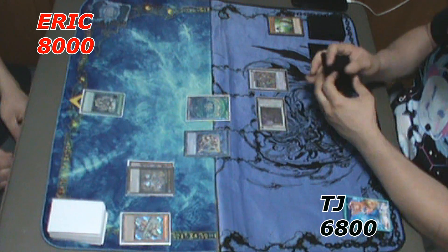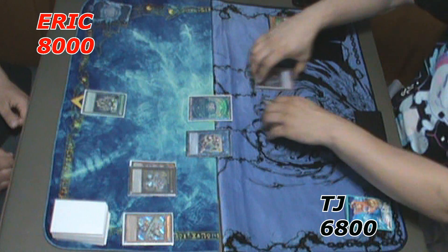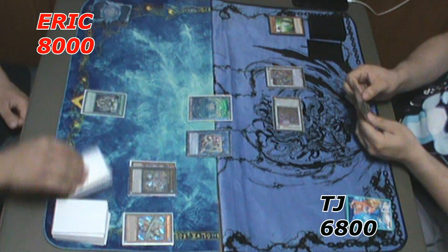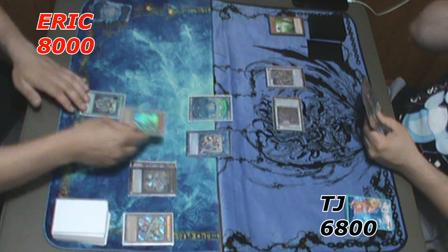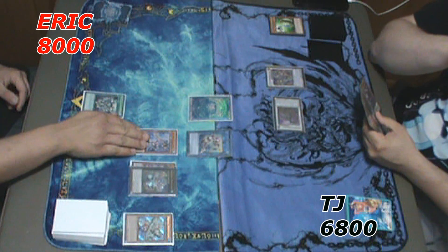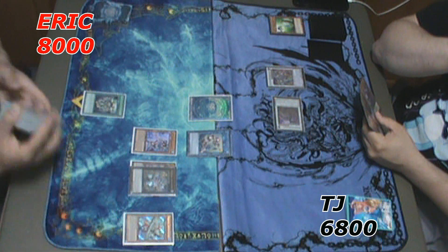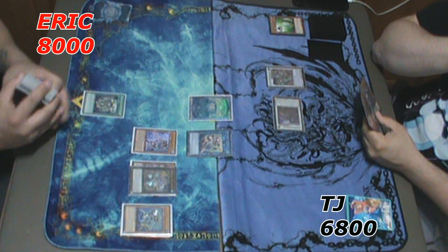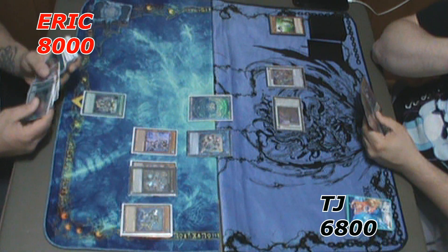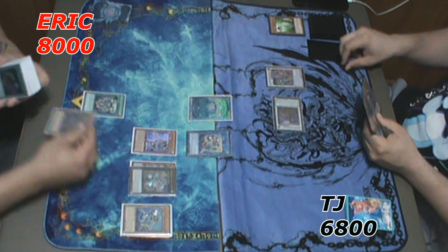He sets one card and passes, so it's my turn. I top-deck the Sentry, normal summon Neptibus — that's a ridiculous top deck in this scenario. I use Neptibus, pay costs to send Atlantean Dragoons, add the Dragoons, and trigger the Dragoons. He tries to call it, but I have the Equip Spell so it goes through. I notice I have five waters in my graveyard, so I add the Mooling Glacier — figuring I can remove some cards from the equation.